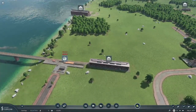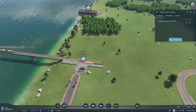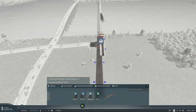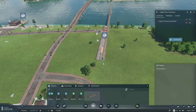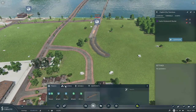And then on this side we get rid of this and do the same thing. Then we just need to run this track over to the side to connect our shed.